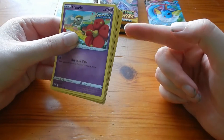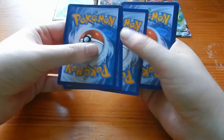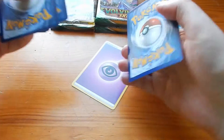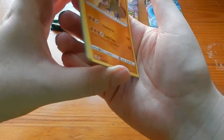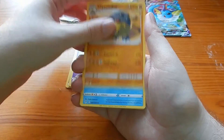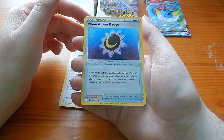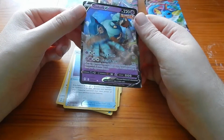You can see a black glint — looks like it's probably just a regular V, or it might not even be that, it might just be a trick of light or something. Anyway, Hippodon, Golduck, Herdia, Sun and Moon Badge, Golurk V.